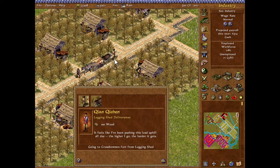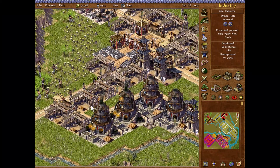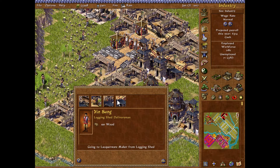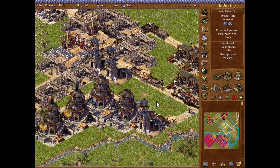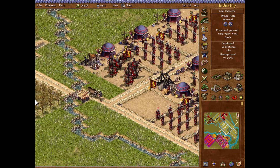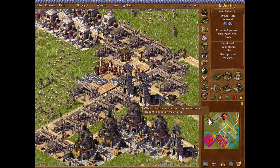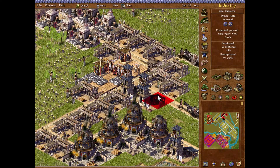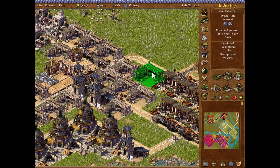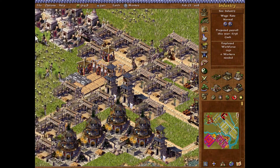Please tell me that you're moving. It feels like I've been pushing this load up here all day. It stopped at the crossbow fort — that's not where I want you to go. The warehouse! Dang it! Okay fine, we're gonna need even more logging sheds. Need more timber.